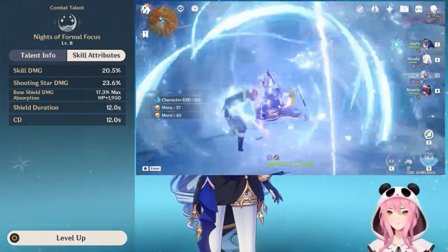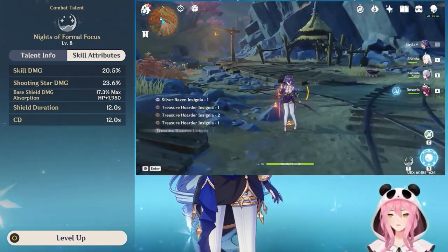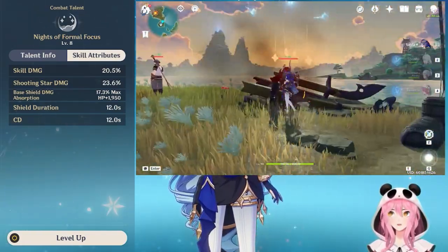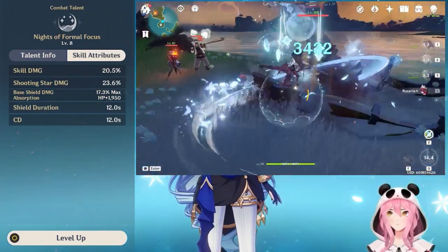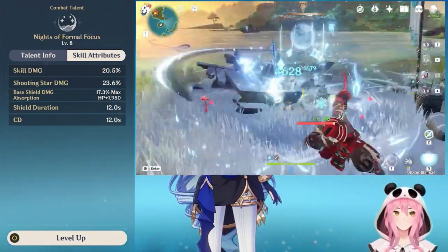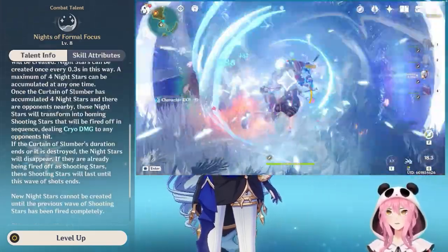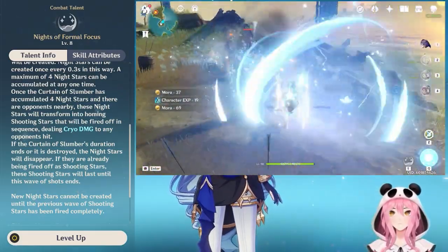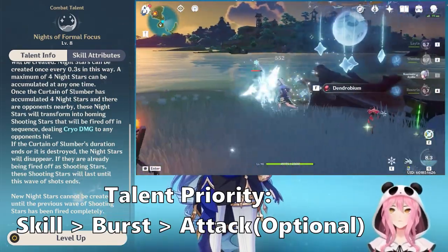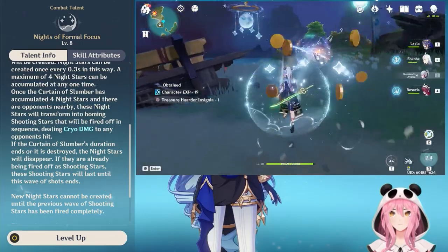One thing not mentioned in the skill description is that Leila's Shooting Stars can generate energy particles for your team — cryo particles — making her a good battery if you're using her with any cryo unit including Eula or Ayaka on a freeze team. When upgrading Leila's talents, this elemental skill is the most important one since it's the only part of her kit that provides a shield. You don't have to invest in her normal attack talent, but investing in the burst is welcome for some extra damage.